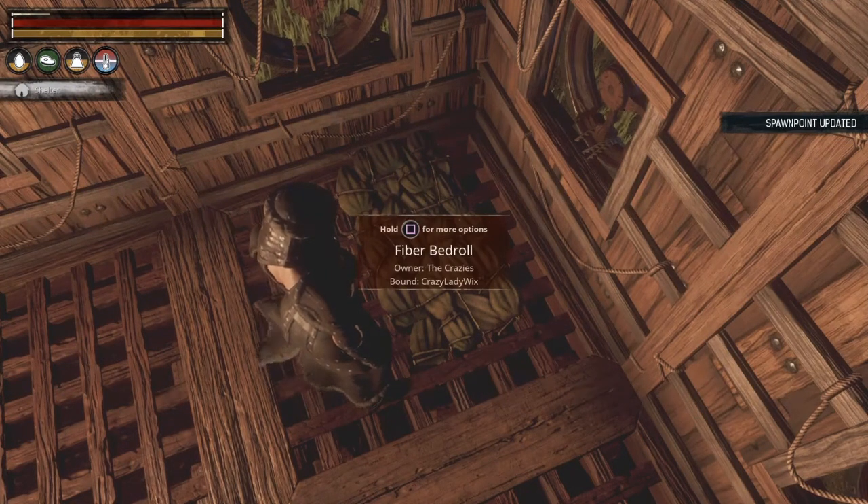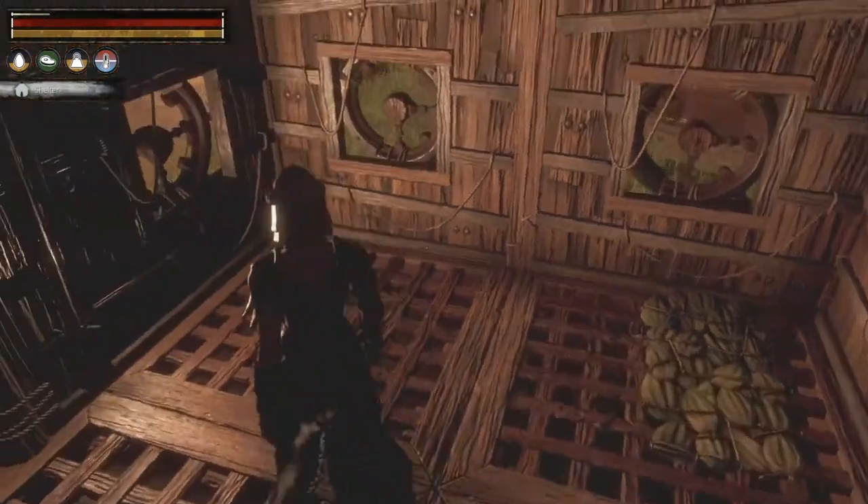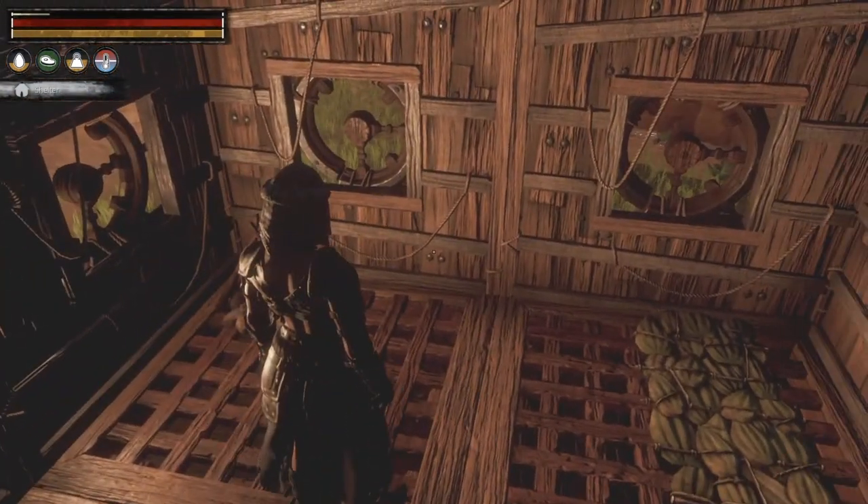See, I just hit square on my fiber bedroll here — it let me do it on this — it updated my spawn point. So say you have beds at four different locations. When you get there, if you go over and hit square, that will be your new spawn point.